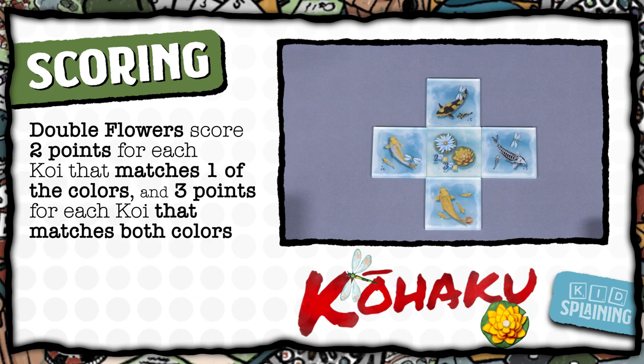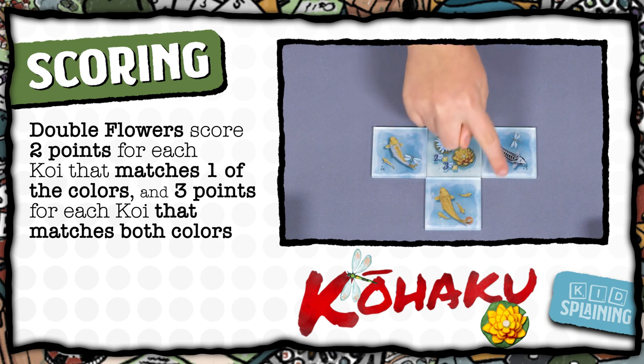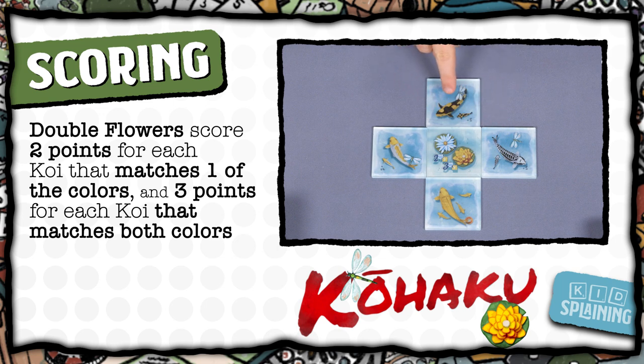Double flowers score two points for each fish next to it that has either of the colors in the flowers, and three points for each fish that has both. So for this double flower, these fish would be worth two points because they only have one of the two colors, but this fish would be worth three because it has yellow and white.